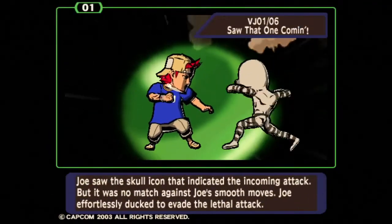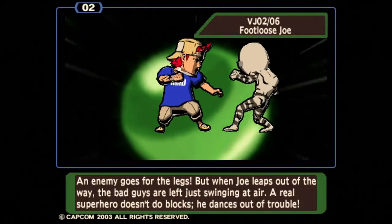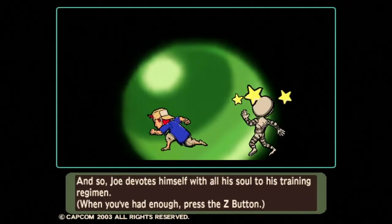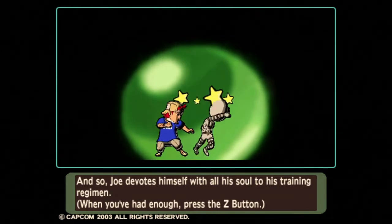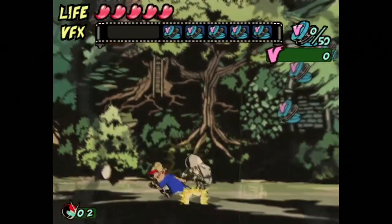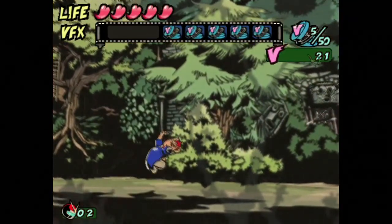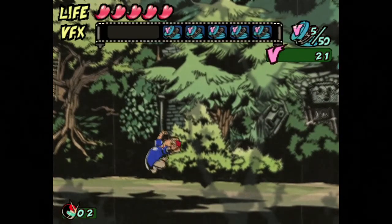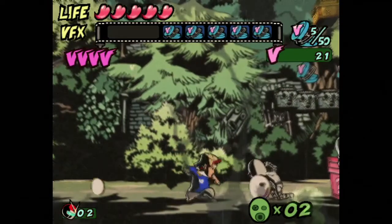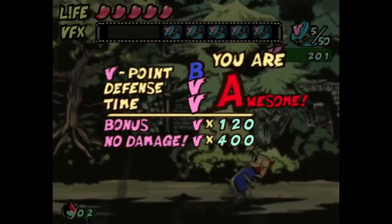So here's how this works: Joe saw the skull icon indicating an incoming attack. He can dodge — if they go for the legs you can dodge upwards. Then you can beat the snot out of a guy. It's pretty basic attacks, but I like the dodge system. When he dodges it's sort of like that freeze frame when characters jump in TV shows — it's kind of funny. Let's dodge these guys. I think dodging is better than straight-up attacking; you get more points. Look: A for Awesome!